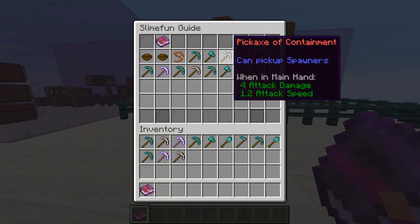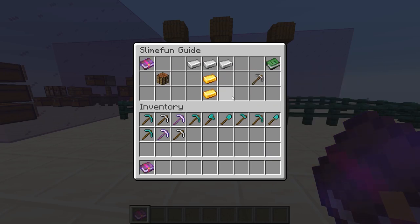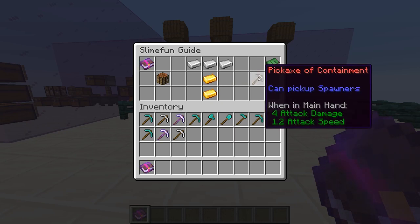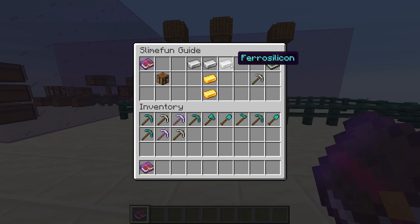Our next tool is our pickaxe of containment. It's just a basic pickaxe — it doesn't do anything special except for the fact that it can pick up spawners. Most servers nowadays have systems in place where players can pick up spawners, but if the server does not, this is your route to getting spawners. It's pretty easy to make, only requiring three ferrosilicon and two gilded iron, and it really only has one purpose so it should be pretty easy to make.